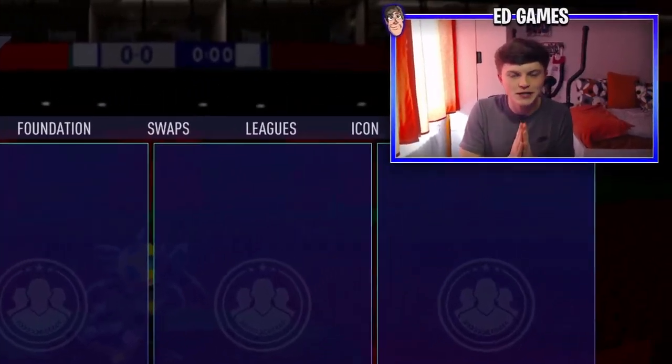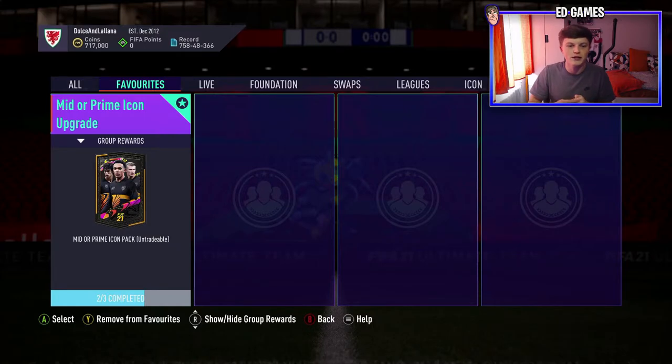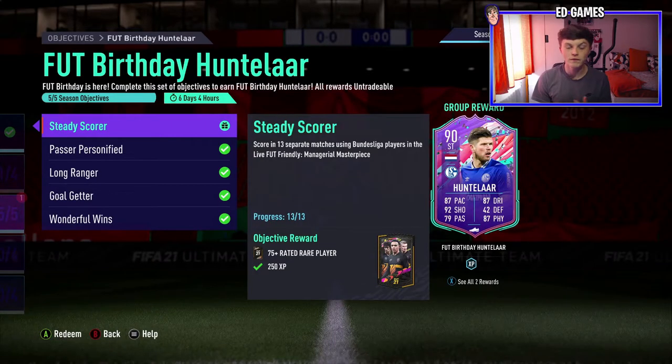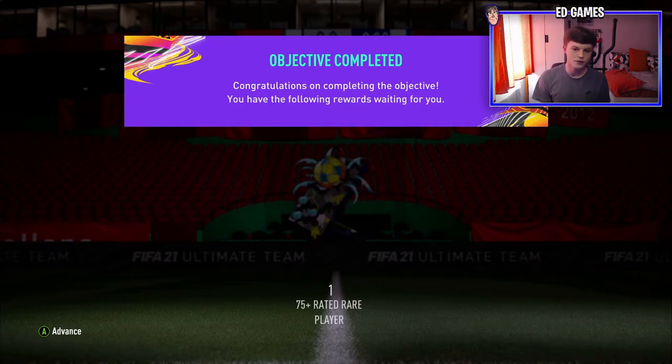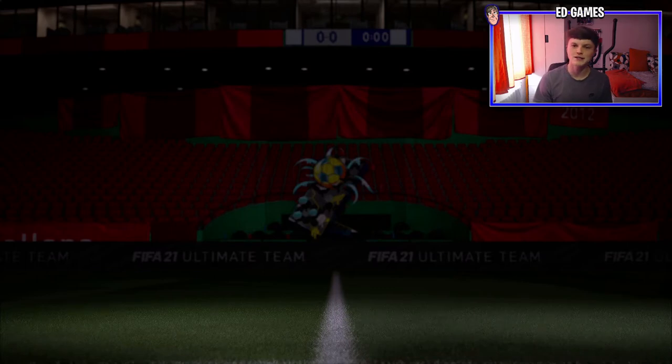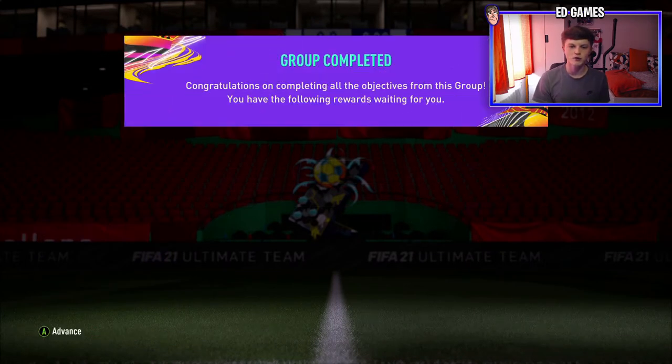Welcome back to the video. Today we have a mid-to-prime icon upgrade pack — two out of three squads completed. We're going to complete the third one, and to help with this SBC we are submitting Hunter Larsson, which some of you might be annoyed about, but unfortunately he's 90-rated. He's going to help out massively to get this done a bit cheaper.